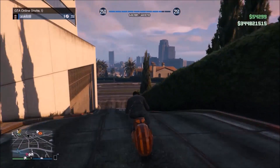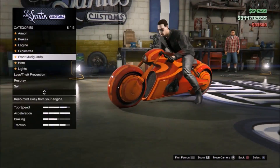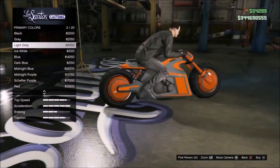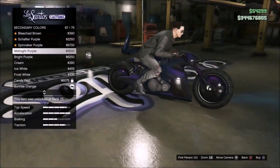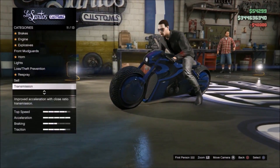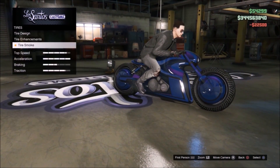Now we're gonna take it and put some upgrades on it. We're here upgrading it, putting whatever we want on it — probably gonna make it a nice cotton candy pinkish-blueish color. I've got a lot of money now, but yeah, it honestly looks better in the adversary mode.